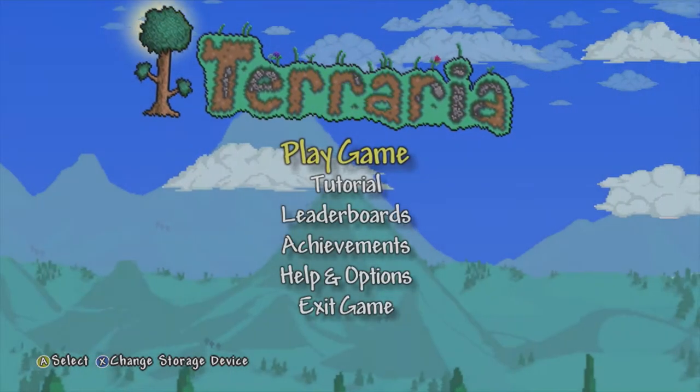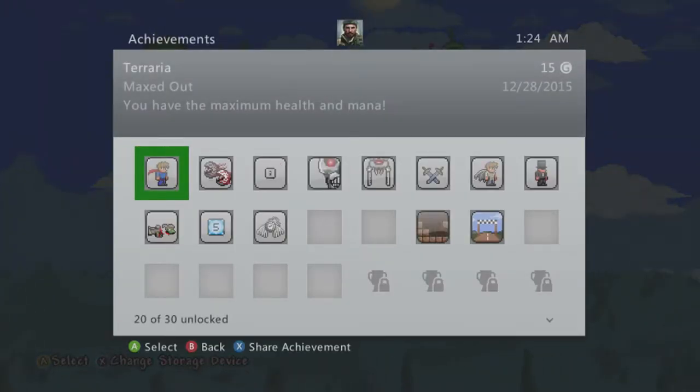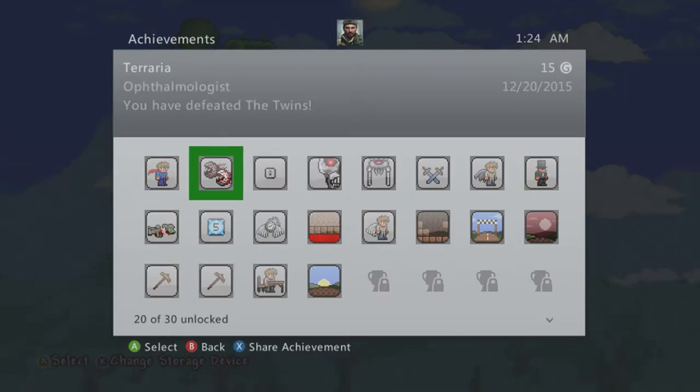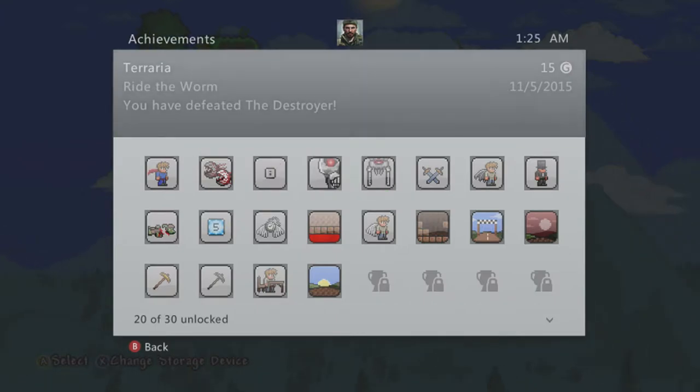Change storage device — does anybody remember? So we have leaderboards, achievements. What kind of achievements did I get on Terraria? We have maxed out — the maximum amount of health and mana. You defeated the Twins, like we did in the last episode of Terraria Adventures on PC. I moved to PC. I went from PlayStation to PC. I did play Terraria on Xbox. This is where my old world was, but I don't have any of those worlds anymore due to data corruption. We already defeated Skeletron Prime and stuff like that.